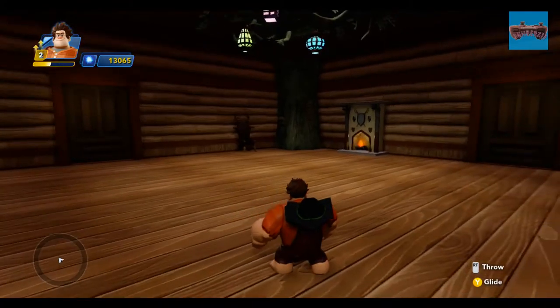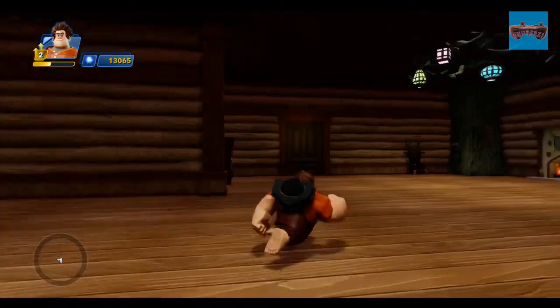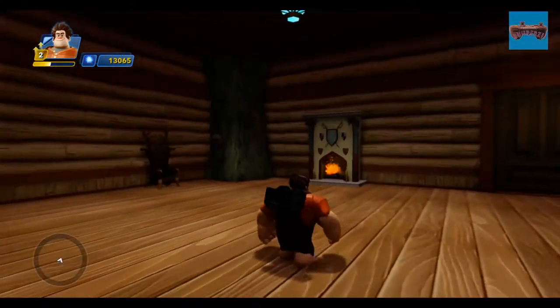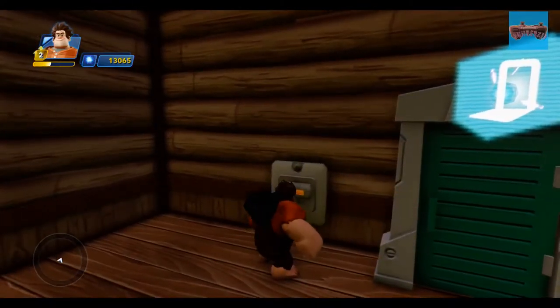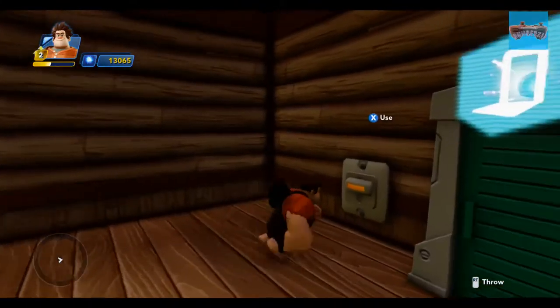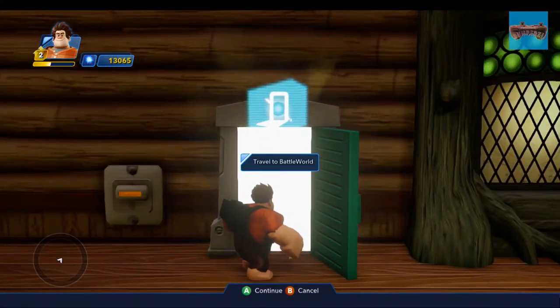I'll just quickly go in there and show you what's in there, although there's not very much in there at the moment. Just a window, a couple of interior decoration fireplace. We'll be coming back in a future episode to decorate this and maybe add a few more rooms on. But for now I've got a light switch, although it doesn't seem to be working, but we'll come back and look at that later.